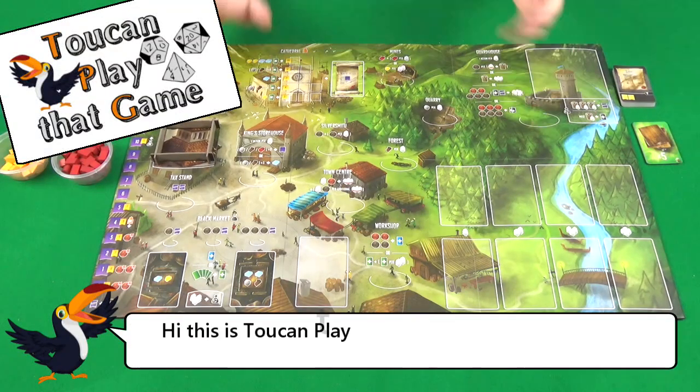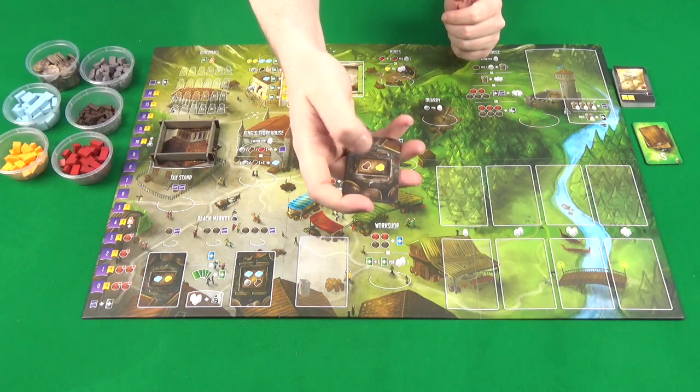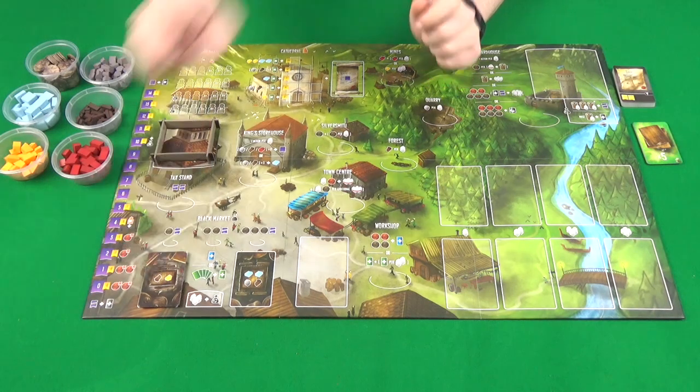To set up the game, you'll start by placing the board on the table. You'll then take your black market cards with the two resources side, shuffle them all up and place them on the two resources space.